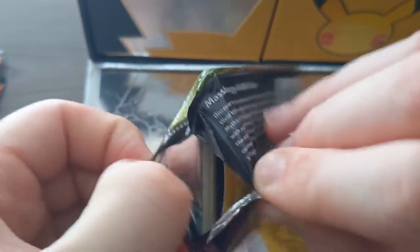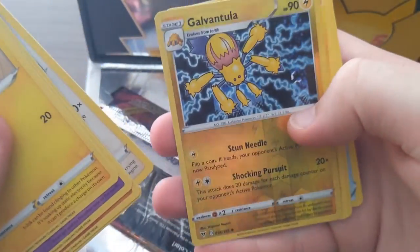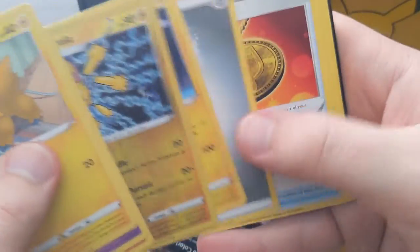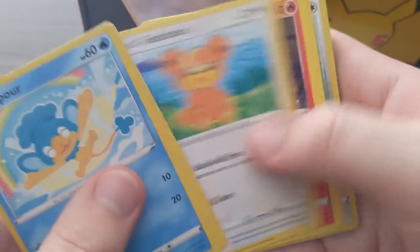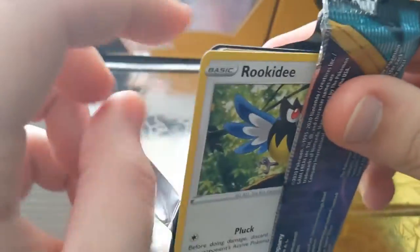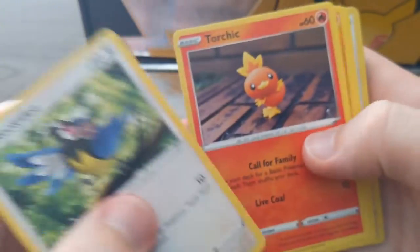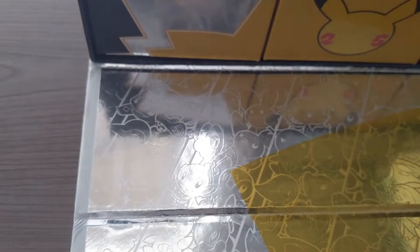Here goes our reverse and then a Wailord holo — nice! Doing pretty good so far on these extra packs. I wonder if the packs in the celebration boxes have a higher pull rate than if you got them in an actual Vivid Voltage box. There goes reverse and non-holo rare. Trying to go a bit quick because we got a ton of packs. Reverse, reverse, and non-holo — not too good on the Darkness Ablaze, but not bad.